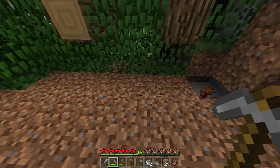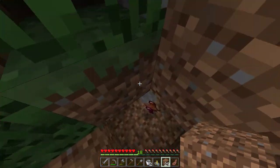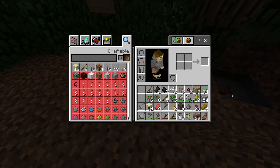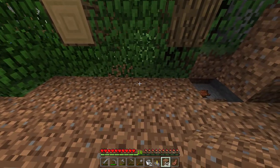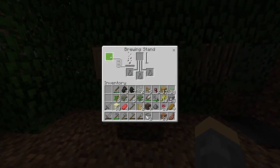You need water just to do potion making. Those spider eyes actually are important for potion making, so I just threw them out for no reason. We also need chests — what I'm thinking is we'll have a double chest, double chest, and a brewing stand. The brewing stand looks a little different now, interesting.